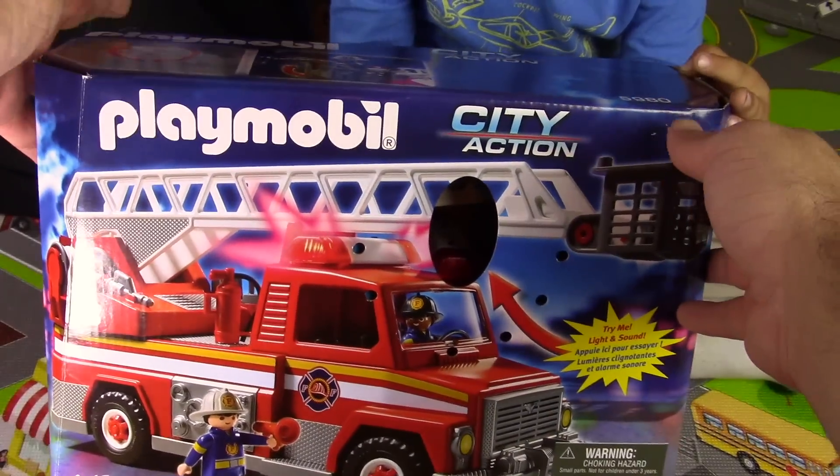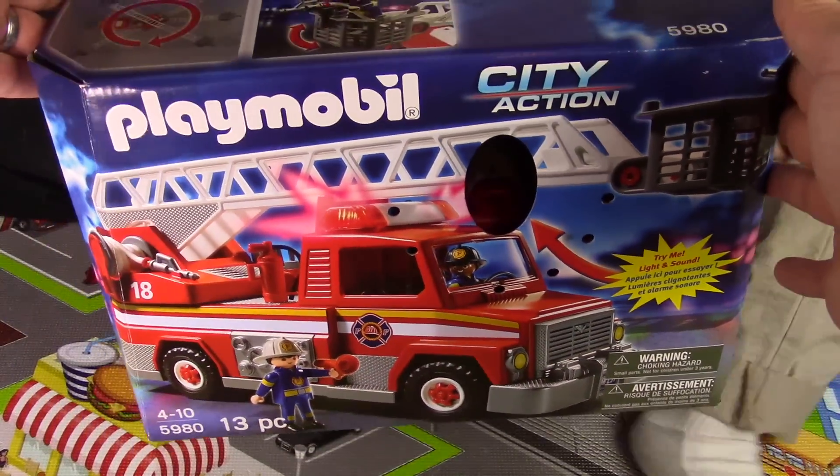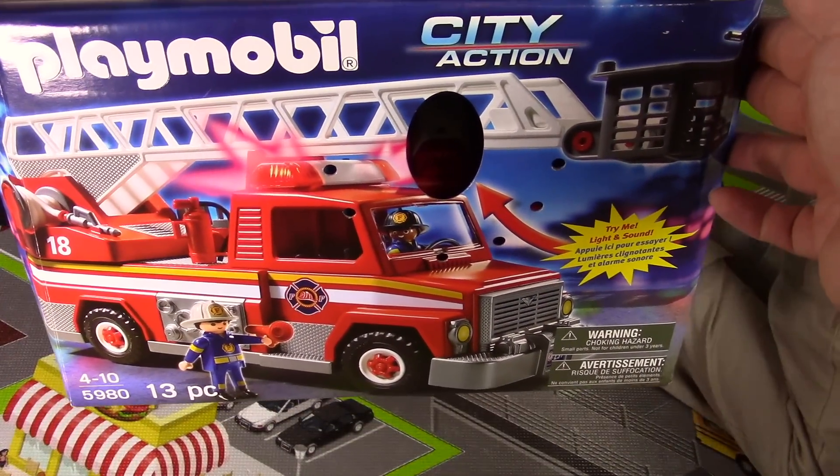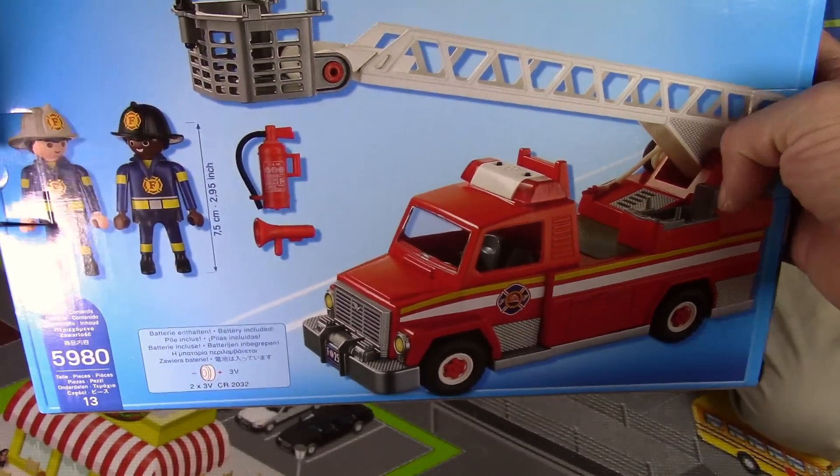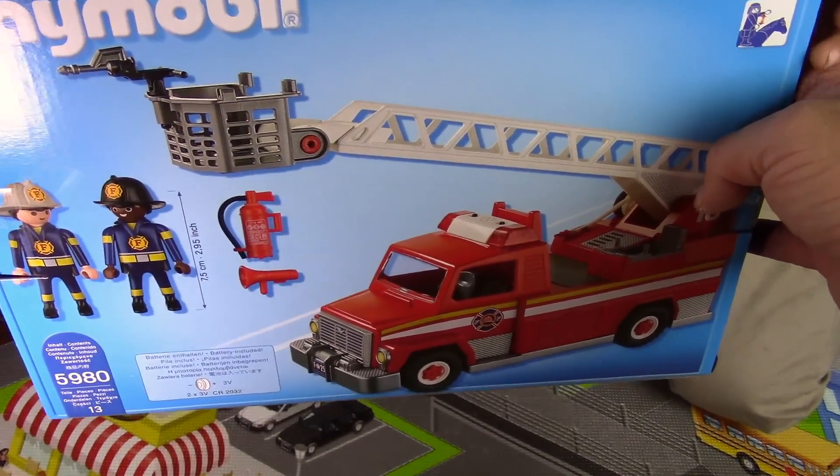Alright, let's look at what we have. A Playmobil City Action Fire Truck. It looks like there might be some sounds and lights with this. And on the back, a ladder truck with two firemen.